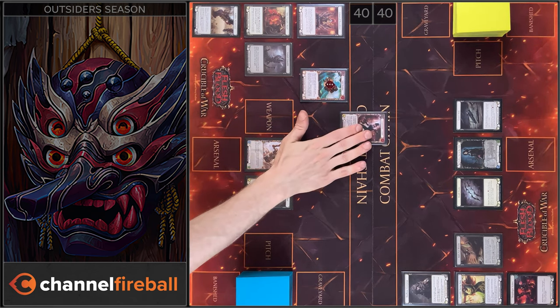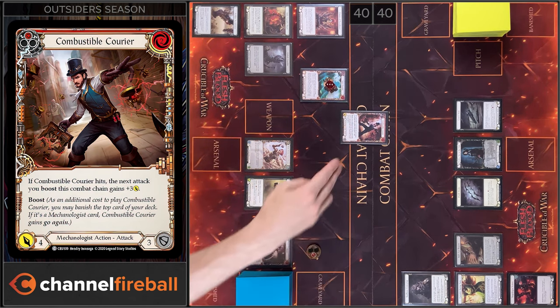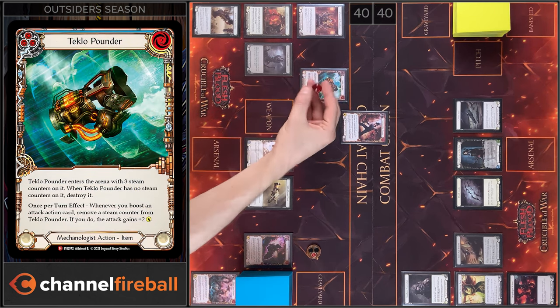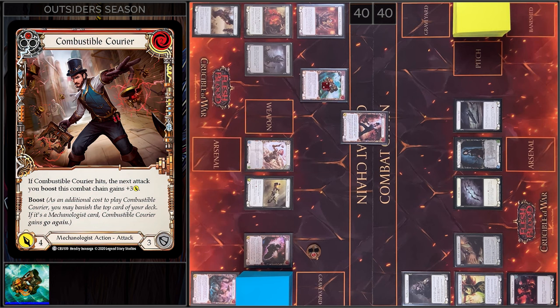I will start with Combustible Courier. I'm gonna play two, I have one floating, next I'm gonna boost. Courier gains go again, next I'm gonna remove a Steam Counter from Tecla Pounder. We have 6 damage.